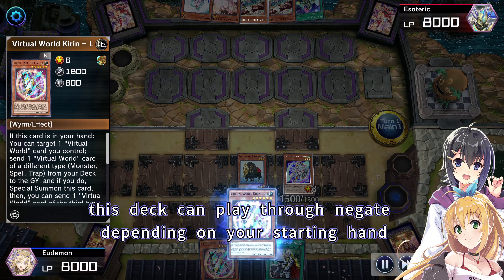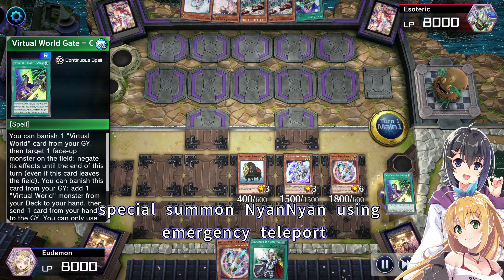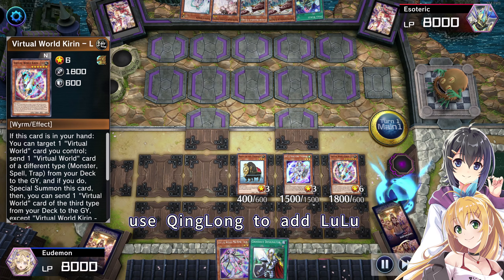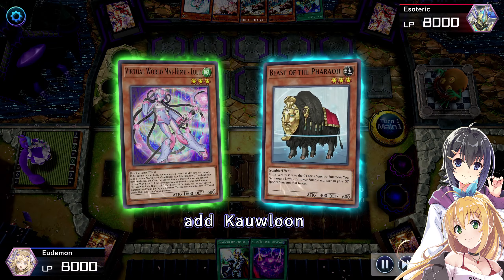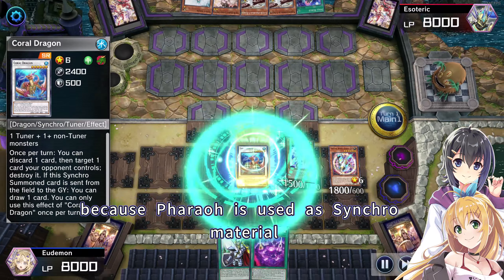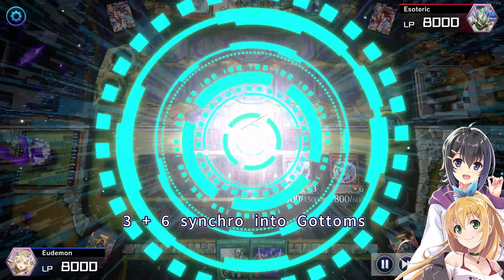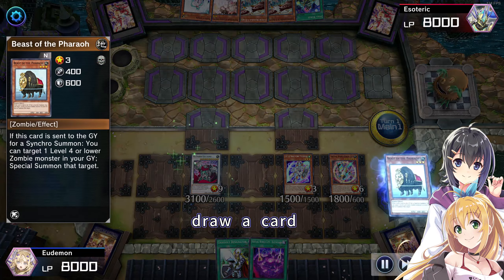We normal summoned Beast of the Pharaoh, special summoned Nine Nine using Emergency Teleport, special summoned Lulu, then dumped Chinglong and Xianwu to the graveyard. We used Chinglong to add Lulu, then special summoned her by dumping Chuche, added Kalun — 3 plus 3 synchro into Coral Dragon. Because Pharaoh was used as synchro material, trigger its effect to special summon a level 4 or lower zombie from graveyard — the target is itself. Then 3 plus 6 synchro into Gottoms, trigger Coral when sent to graveyard to draw a card.